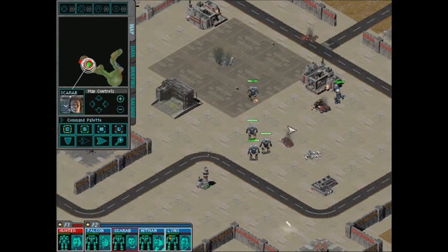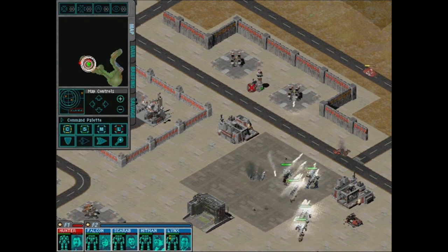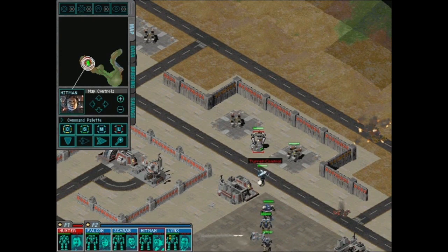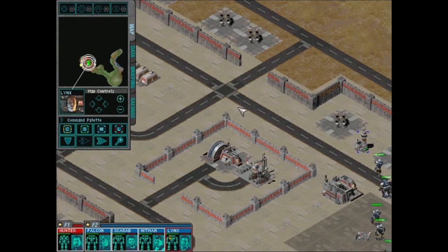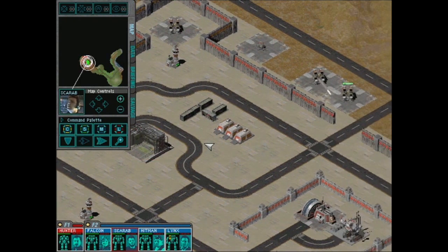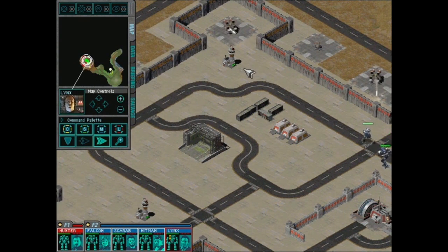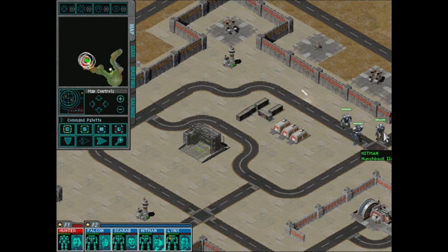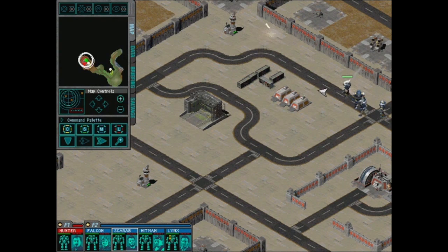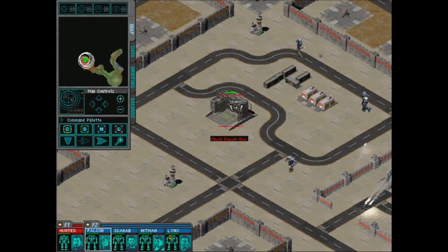We have these turrets under our control but they seem to still be firing on us. Kill that — boom! I'm not too worried about taking damage here because we're literally just going to heal in a second. Oh there are two mech repair bays! This base is very well stocked. You capture this? You capture this? Stop destroying the turrets — they're about to be ours!